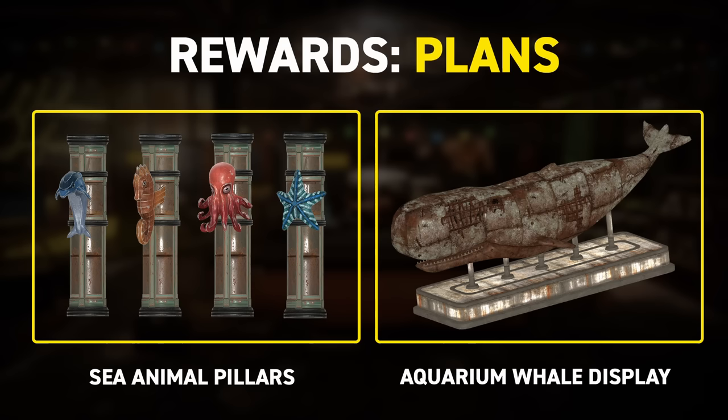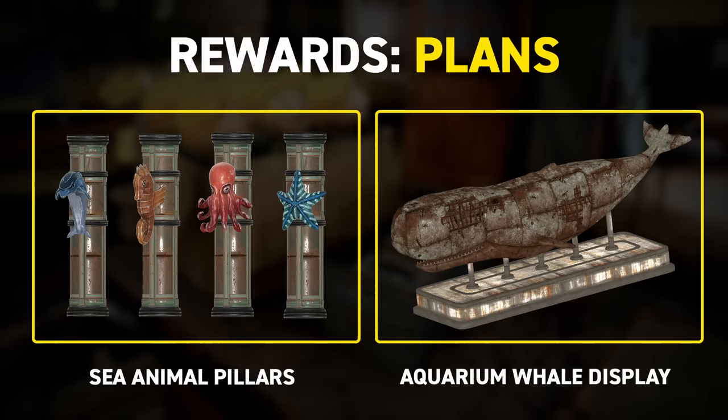Some aquarium assets are also available, with plans for the Sea Animal Pillars, which will unlock multiple variations, and the aquarium whale display is also buildable as well. That wraps up the second expedition.